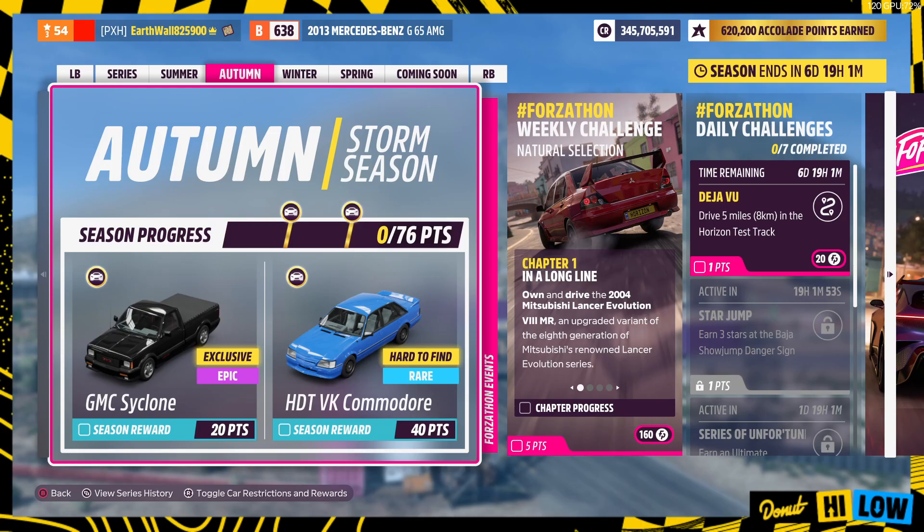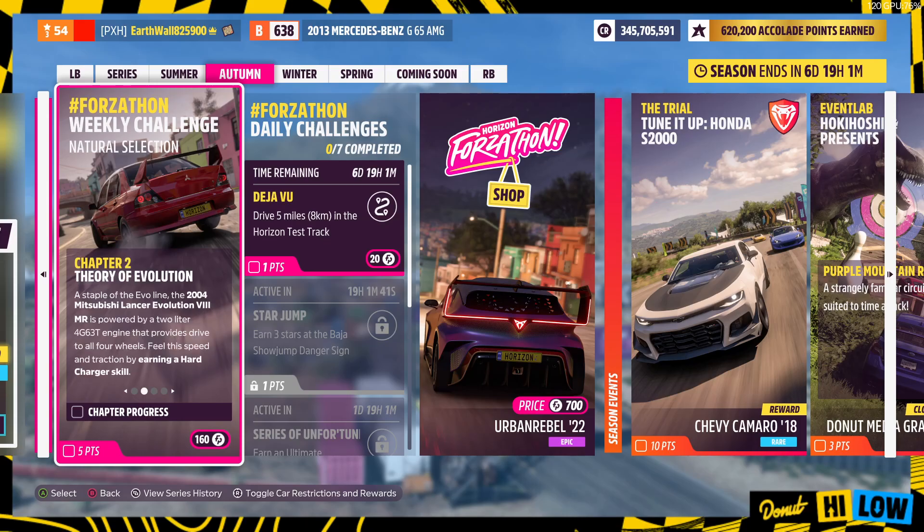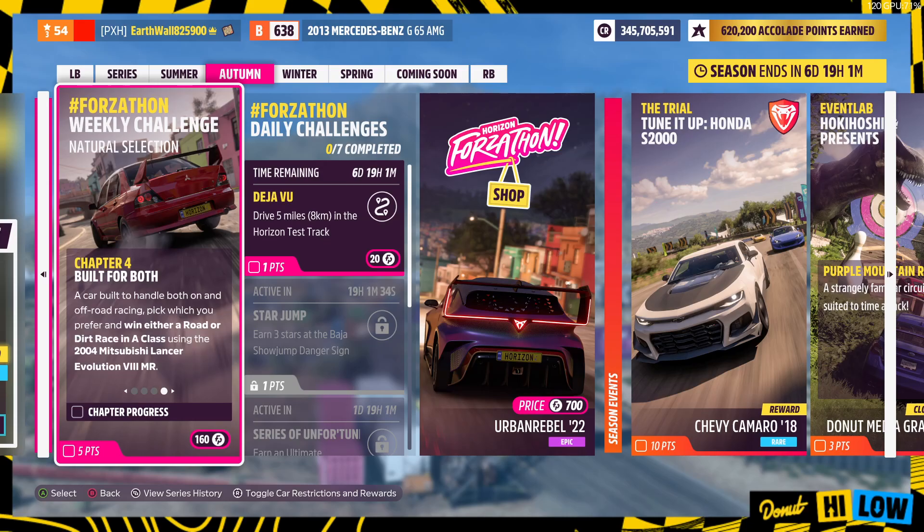Next up, we got Forzathon Events. We got the Forzathon Weekly Challenge. So we got On a Drive, the 2004 Mitsubishi Lancer Evolution 8 MR. Earn a Hard Charger Skill in it, earn 2 stars on the Mountain Pass Speed Zone in it, then win a Road or Dirt Race in A-Class using it.